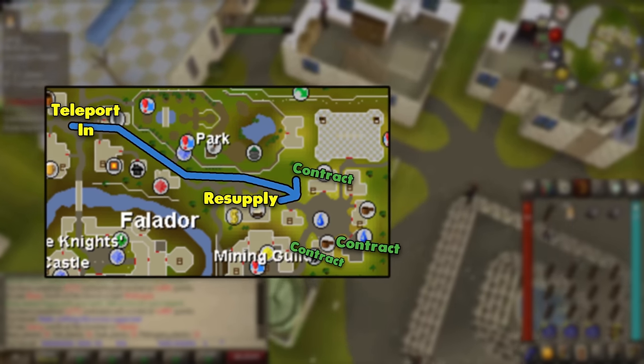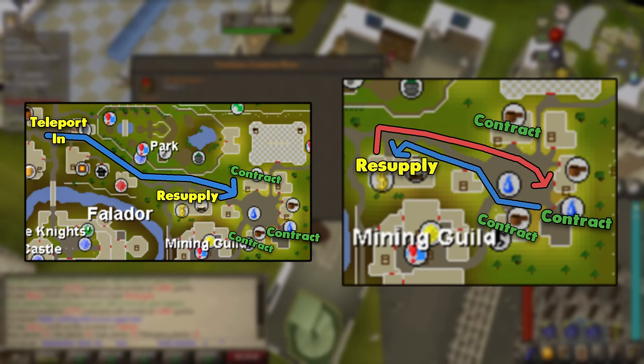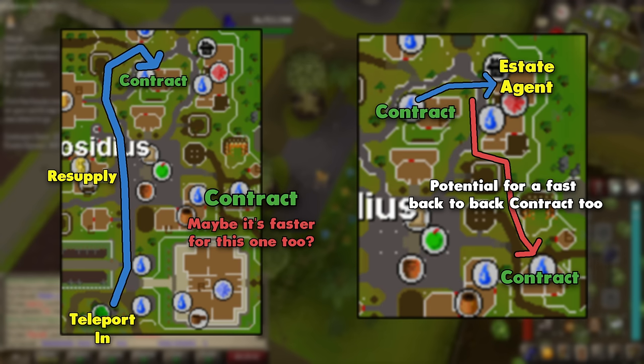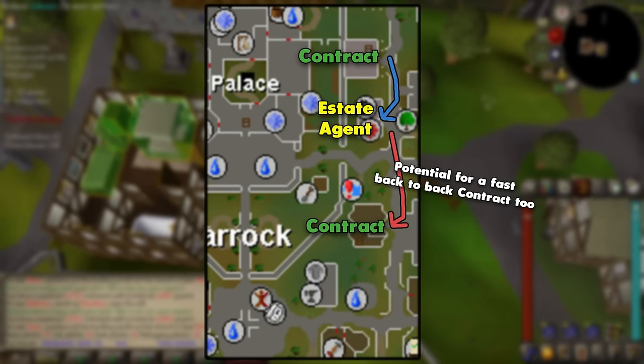Additionally, if you are out of supplies at a Falador contract, it is faster to run to the nearby bank rather than teleport to one and then teleport back. This can also apply to the contract west of the estate agent's house in Hosidius — that specific spot has the quirk of being able to run over to the estate agent and start a contract rather than using NPC contact. It might be very slightly faster, and it definitely saves you money. You could even make a case for this at the northernmost Varrock contract too, though it would only make a marginal difference either way.